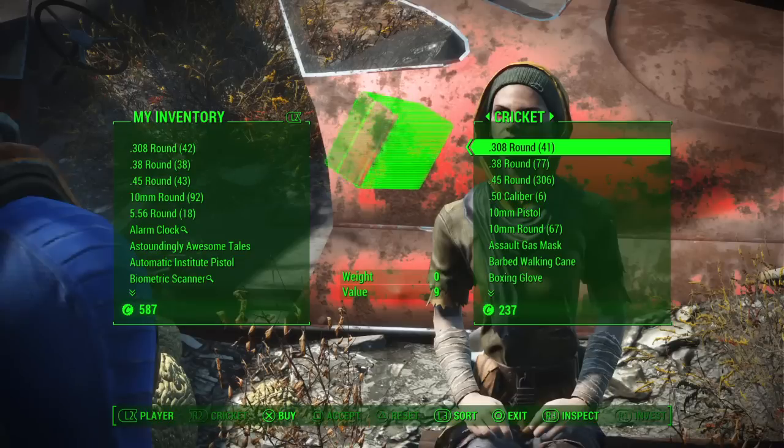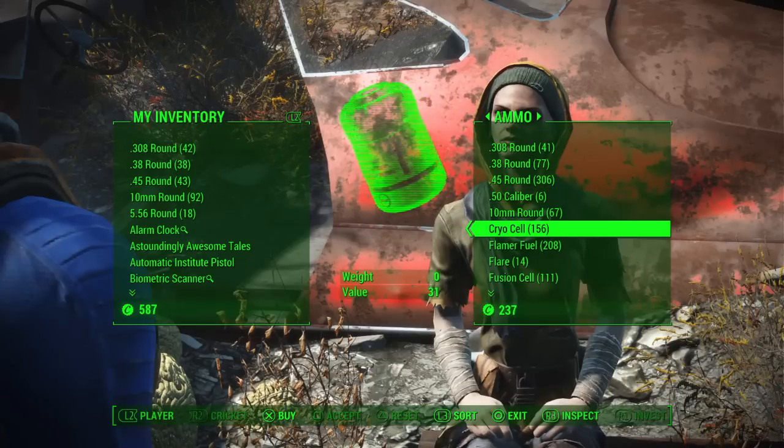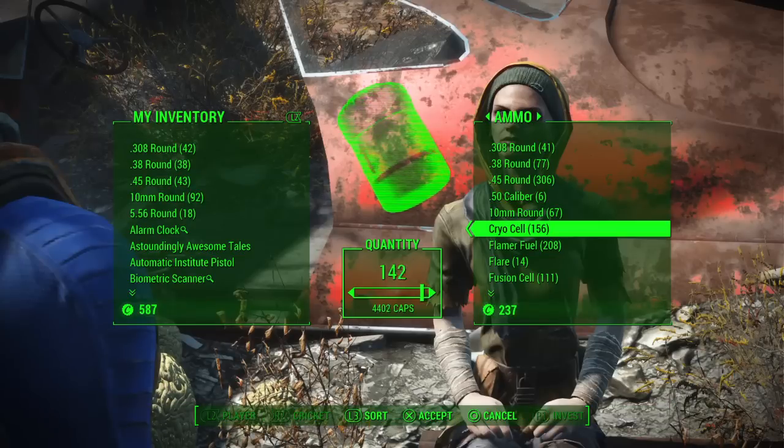So once you're talking to Cricket, you just want to scroll to ammo, and right here is something called Cryolator ammo. You want to buy as many as you can. They're quite expensive — one bullet for 31 caps. That's expensive.